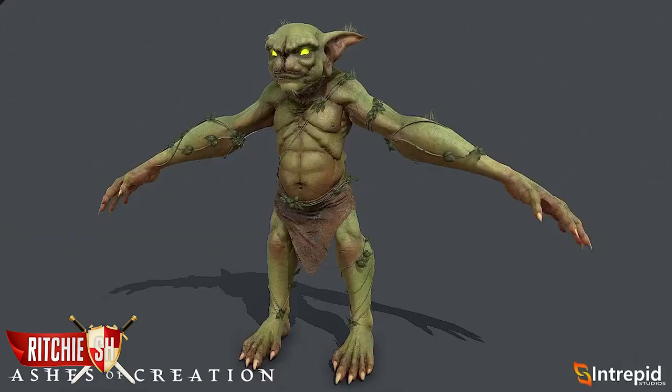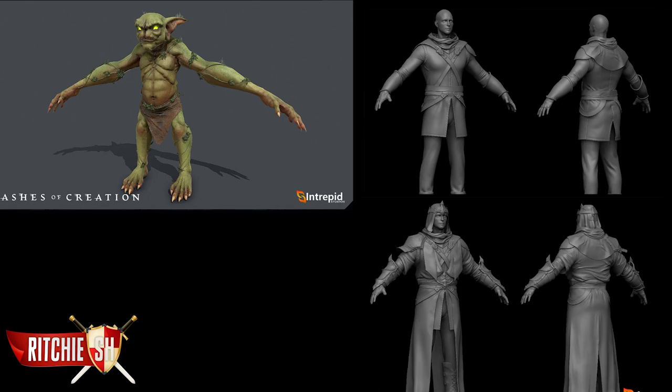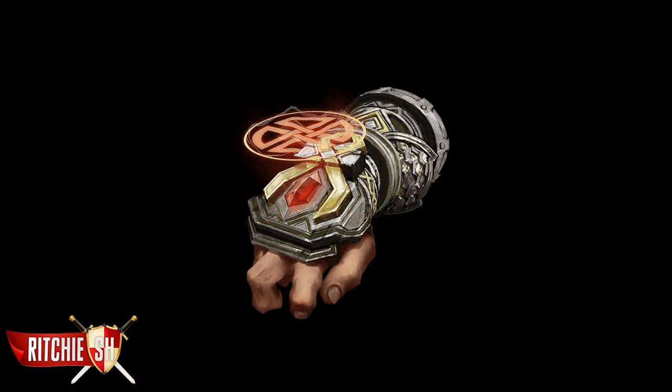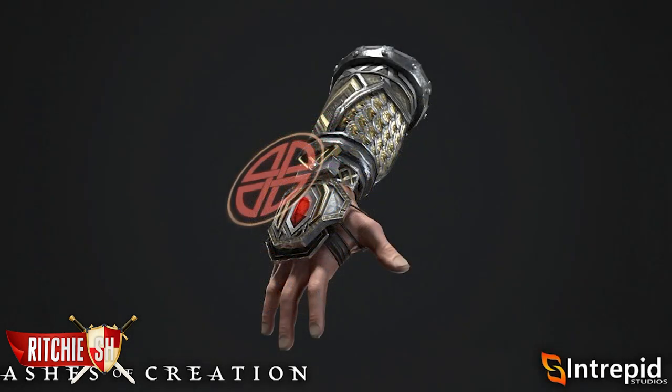Moving on to some art — we got a textured look at that creepy goblin we saw last month. This isn't a playable race, but they may or may not be playable with the monster coin event. This is just one variation and they look even better than I thought with the textures applied. We also get an early untextured look at some Kalar human robes along with a cosmetic skin from a bundle back in July 2018. It hasn't gotten its animations yet but they said it will glow based on the spells being cast, and you can see how well it was brought to life from the concept art — they do an absolutely amazing job.